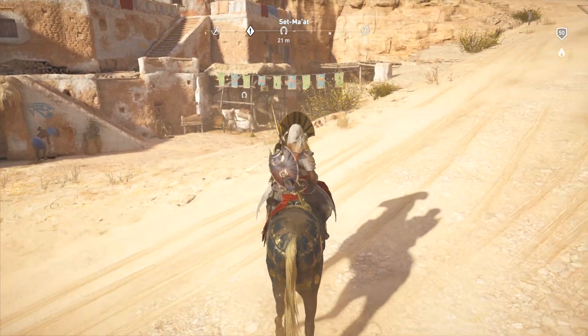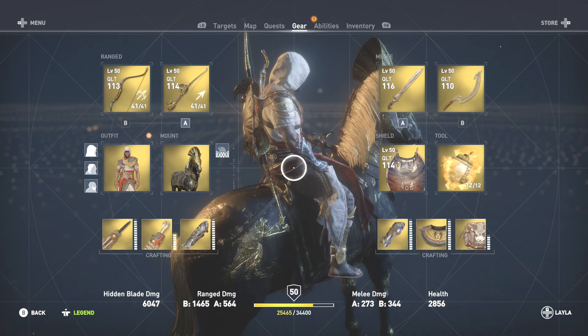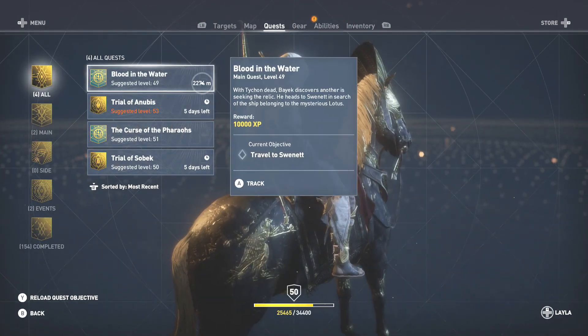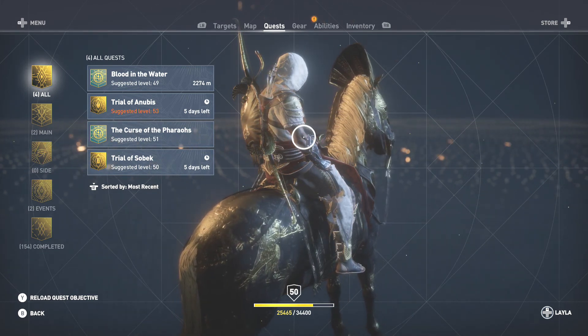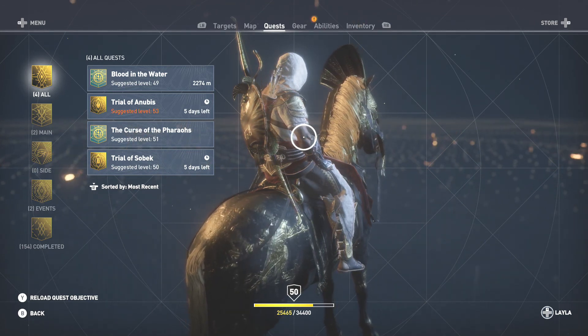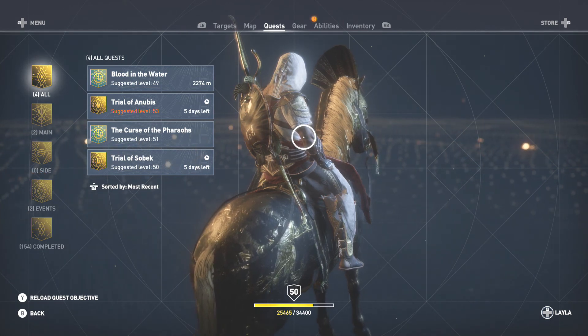That's how you get the Dark Horse achievement. Try and be at this point in the campaign, then check with the stables. Just keep on checking until you see the Eternal Maw. All you have to do is buy it, as long as you have 5,000 Dragma on you. If you do, the achievement is yours — simple as that.